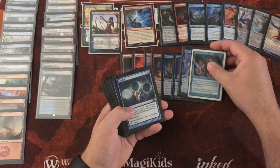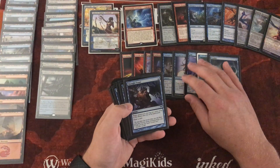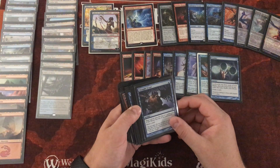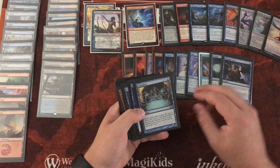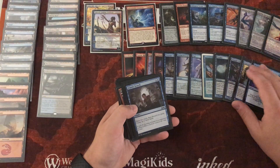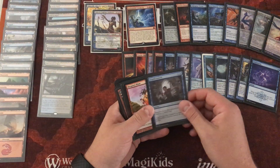Also in the draw package: Sleight of Hand, Opt, Ponder, Thought Scour — I'm a bit mixed on Thought Scour since I tend to target myself and I don't want to put things into my graveyard I don't want there. Preordain is very, very good. Brainstorm is always good. Frantic Search is essentially a free spell — draw 2, discard 2, and untap up to 3 lands.